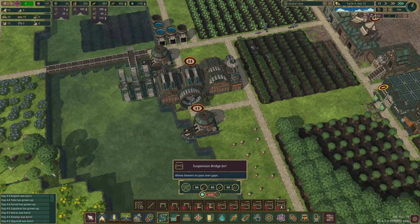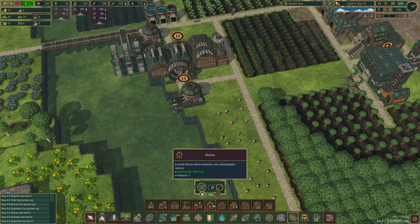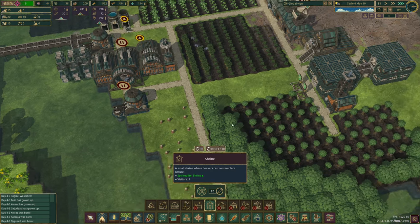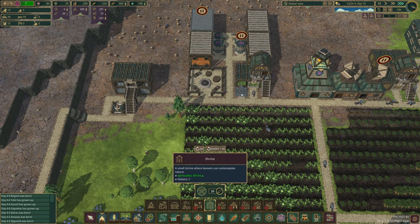Suspension bridge — not really sure how those work, up to a six gap I guess. Well-being might be a good idea — like a medical bed or something. What are these? A shrine. I'm guessing the more of these types of things you unlock, when you get a happiness boost, it is a good thing. So let's pop a little shrine in there.